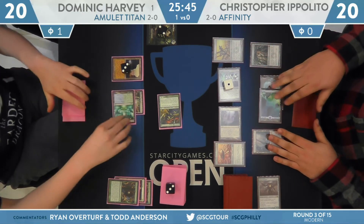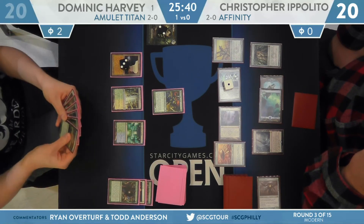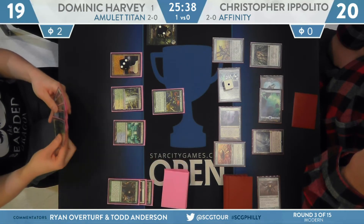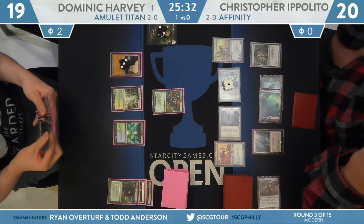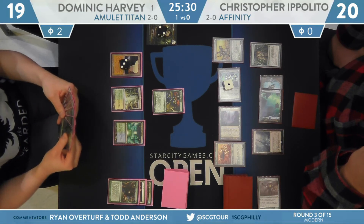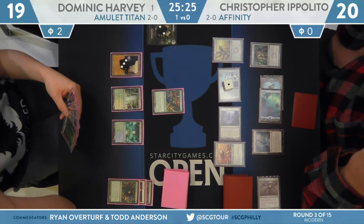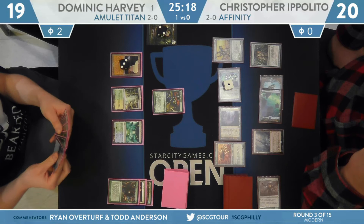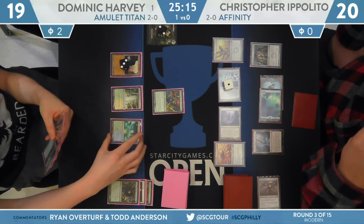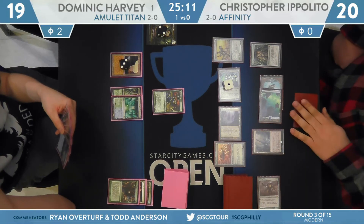Harvey can just wait on Ippolito to make a small misstep and steal the game — perhaps using a Path to Exile in response to shoving all-in on the Inkmoth. Just one comes across off the Ravager, no sacks there. Inkmoth Nexus bumps Harvey to two poison. End step, he puts another bounce land in with Tribe Scout. That Signal Pest is plus two on Inkmoth Nexus next turn — two, three with the Ravager, four with the Opal, five with the Nexus, six with the Ornithopter. It doesn't take too much to make Inkmoth Nexus lethal from here.